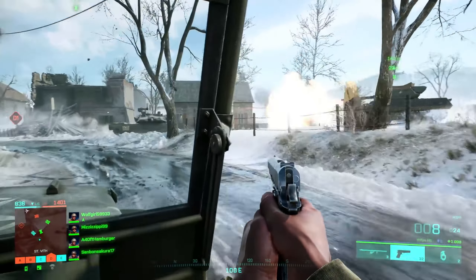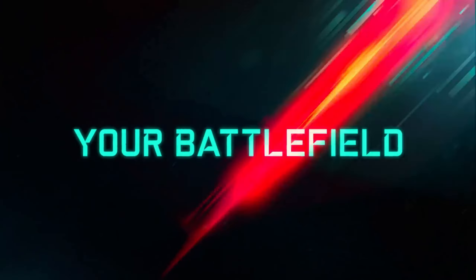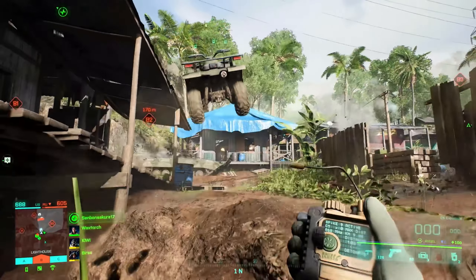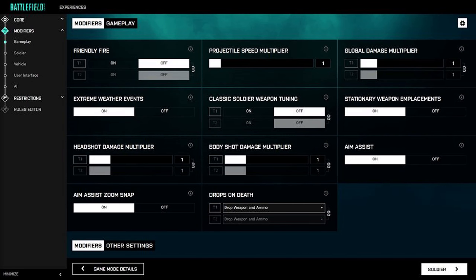Siz kafanızdaki şablona uygun bir haritayı DICE'ın size verdiği taslak haritalarla birleştirerek gayet uyumlu eğlenceli oyunlar yaratacaksınız. Ya da 'ben kan istiyorum' deyip 128 kişiyi Noshahr Kanalları haritasının konteyner alanına sıkıştıracağım derseniz de sizi düşünmüşler; hem haritaların ham ve büyük halleri hem de kısıtlanmış küçük alanları mevcut, seç beğen al demişler. Çekirdekten kural editörüne kadar olan süreçte daha detaylı anlatmak gerekirse, yarattığınız oyunda kaç oyuncu olsun - bar'ı oynatarak istediğiniz sayıyı seçeceksiniz.